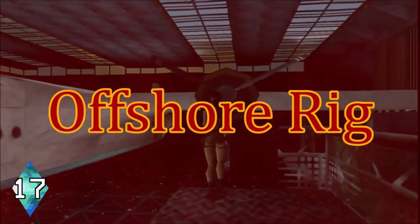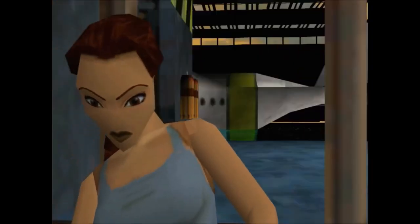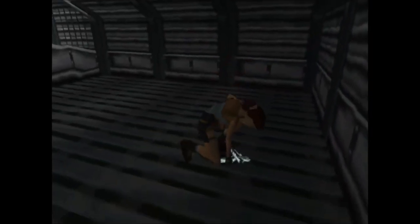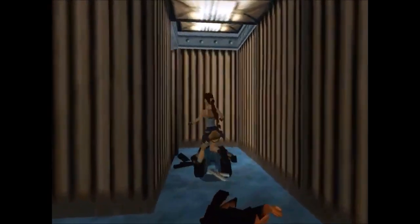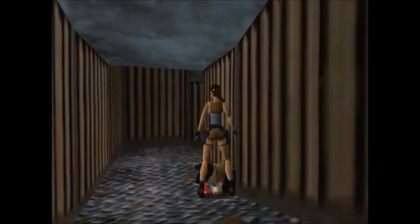Number 17: Offshore Rig. Lara awakens in her locked cell, and just like in Tomb Raider 1, we have a level where Lara's weapons have been taken from her. You don't have to wait long before she gets her dual pistols back. There's just nothing special here — rearm yourself and fight to escape. This just feels a little too generic for me. I think Natla's Mines did this better in the original game.